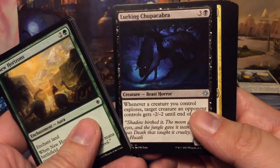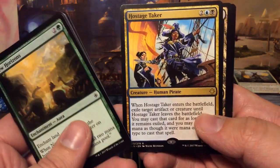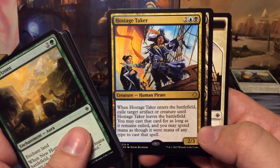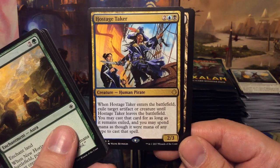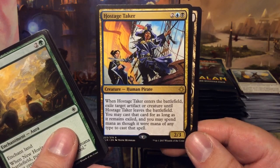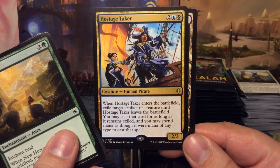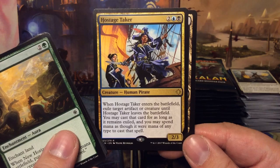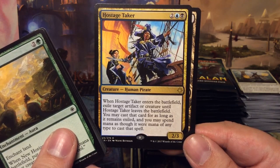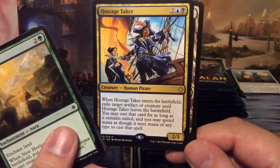Lurking Chupacabra, Belligerent Brontodon, Favorable Winds, and we have Hostage Taker — this card is just crazy, there was already an errata even before the card came out. For four mana we get a 2/3: when Hostage Taker enters the battlefield, exile target artifact or creature until it leaves. You may cast that card for as long as it remains exiled, spending mana as though it were mana of any type. The errata: it can exile target artifacts or *other* creatures — not itself.